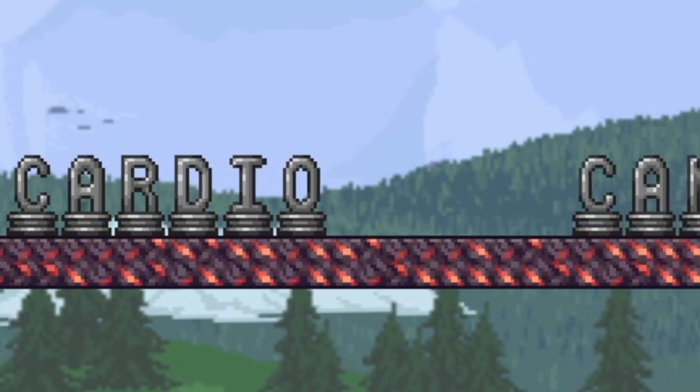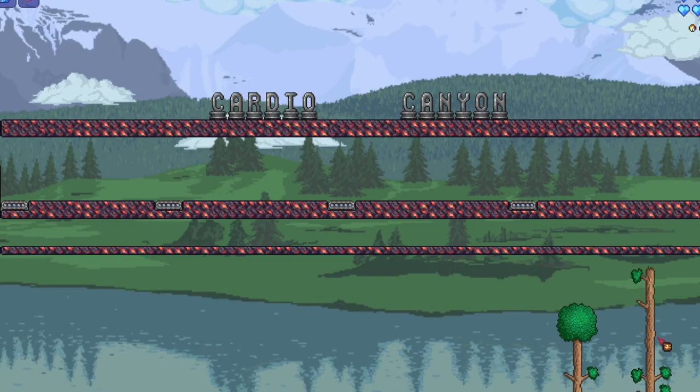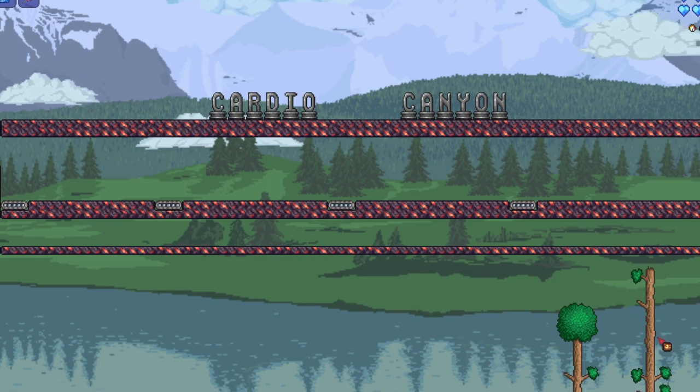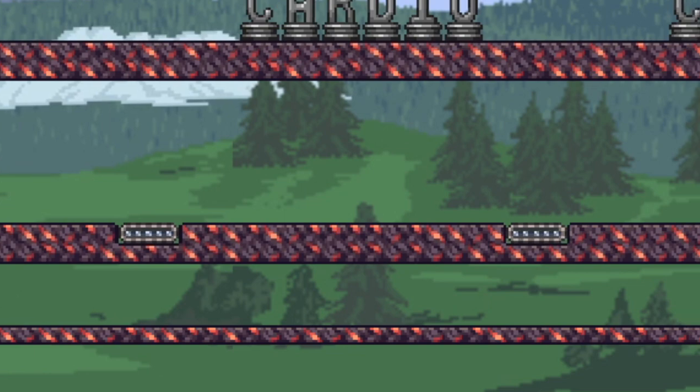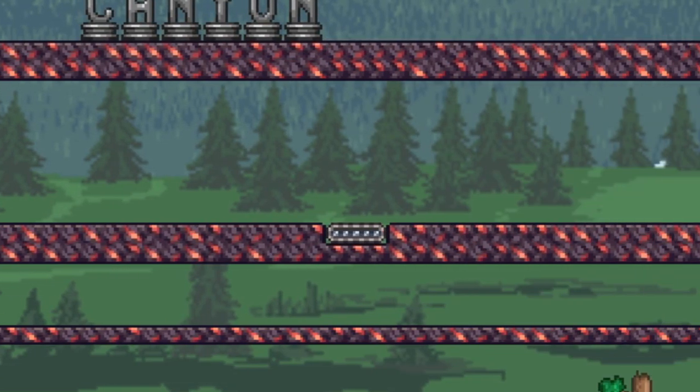Next up we got Cardio Canyon — everyone's favorite. This didn't exist before so it can't really be everyone's favorite, but it will be now maybe. All the NPCs have to do is run in a straight line; there are little booster tracks down there.